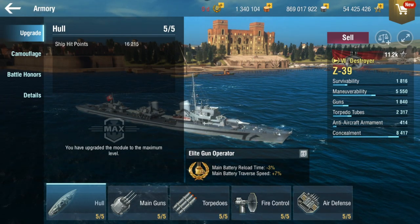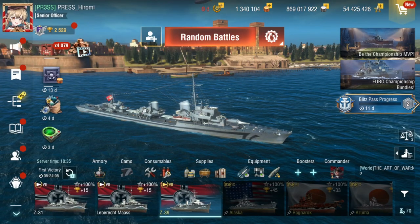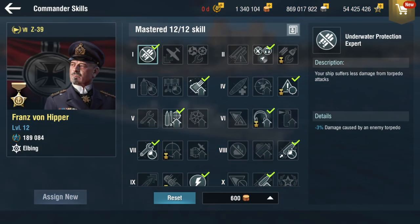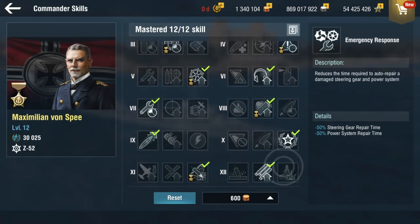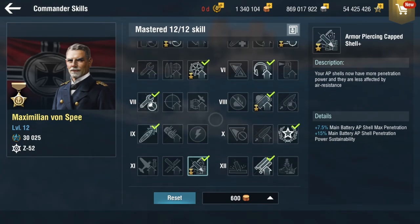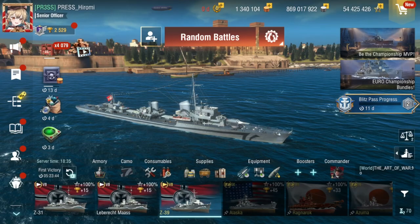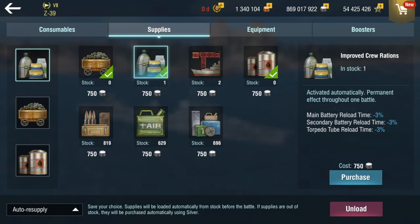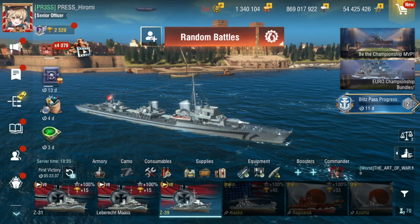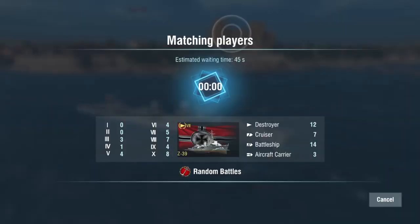So this is pretty much the Hipper reload build. If you want to use the torpedo-focused build, you'd probably have to switch from Hipper to Spey, because you're more focused on the destroyer side with 128s. You'd use Giant Hunter, focus more on concealment, and keep the gun setup as is. Anyway, enough chatter — let's get into battle.